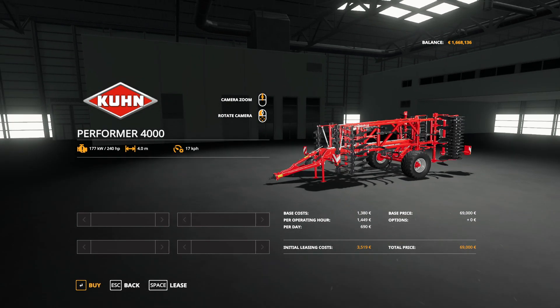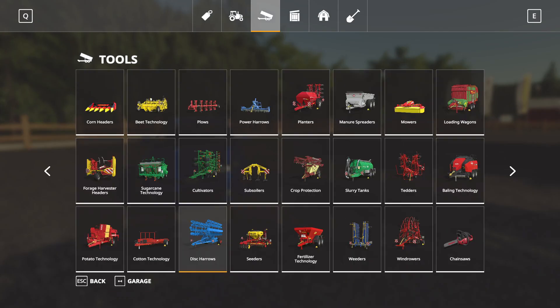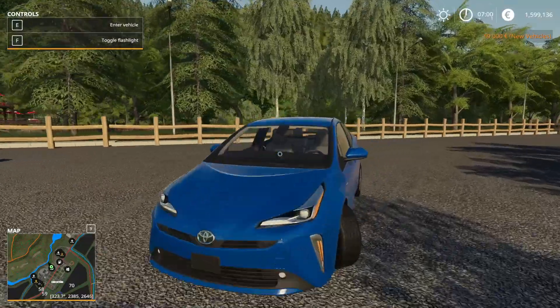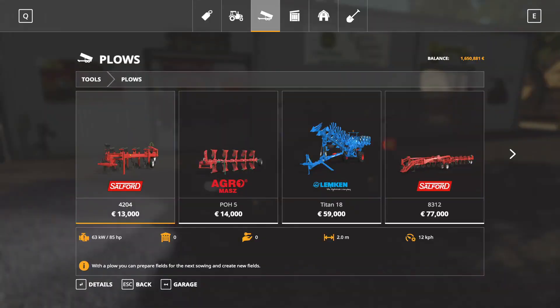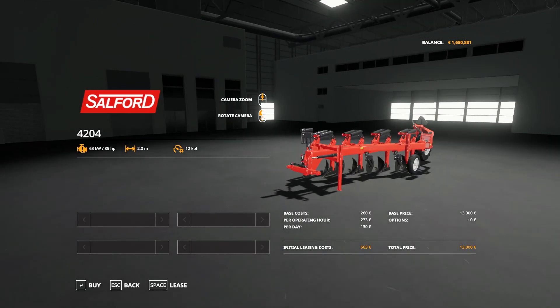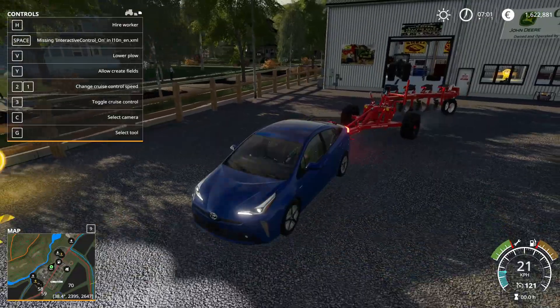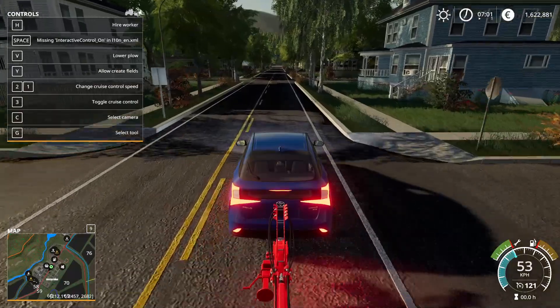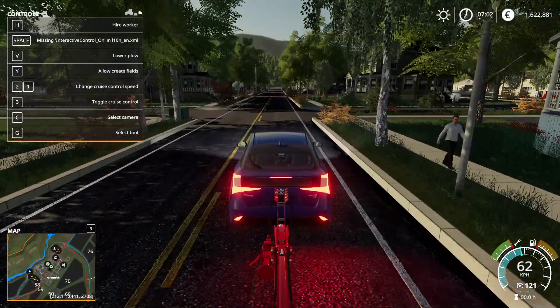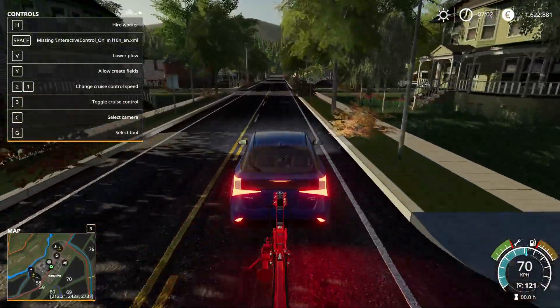I'll ask for even less — let's do something a little lighter: 240 horsepower. Surely you can do that one, right, Prius? We at least have a plow now. I gotta say the game looks beautiful at these settings, but the 30 FPS is making me want to end my own existence.